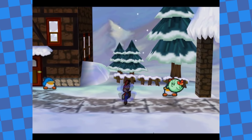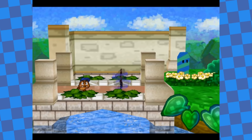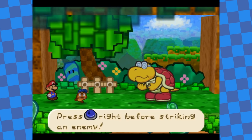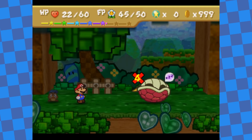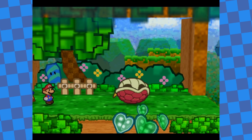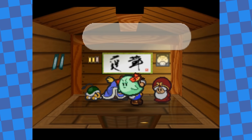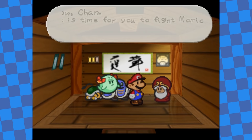With all Star Spirits saved it was finally time to head for Bowser, but first I took care of some optional content. I went back to Kent C. Koopa — I entered the battle with Goombario, knocked Kent C. Koopa onto his back, then used the Lullaby Special Ability. He's vulnerable to sleep, so once you do this you've basically already won: he sleeps for 4 turns, I charge for 3 and power bounce on the 4th, and whenever he wakes up he's still knocked over so I use Lullaby again. Rinse and repeat — he never gets back up and the fight is effortless. After healing up I headed for the Dojo, which is this game's closest equivalent to the Pit of 100 Trials.